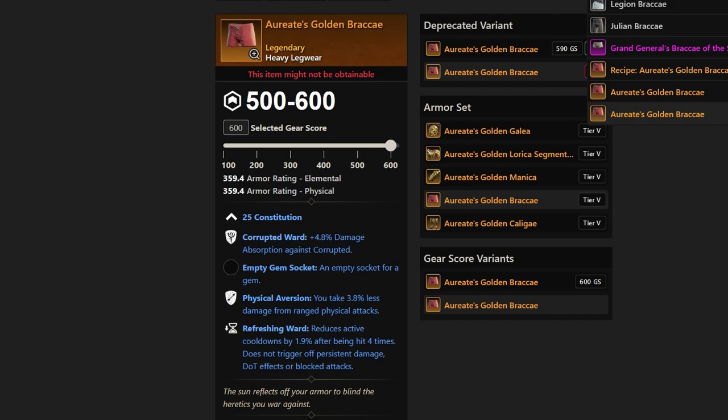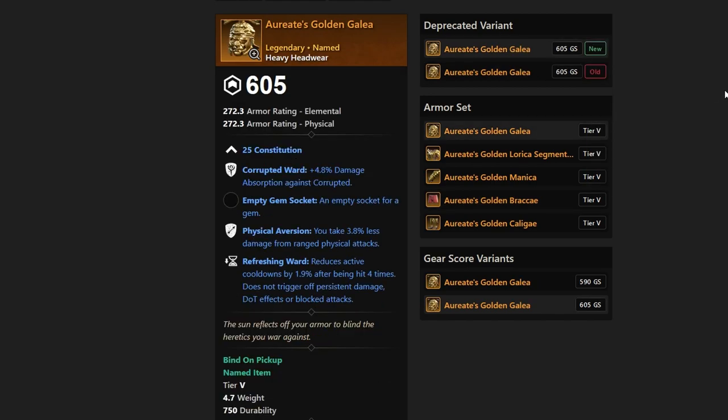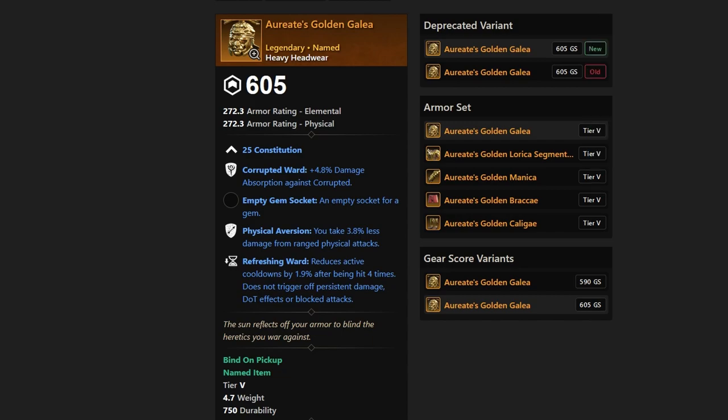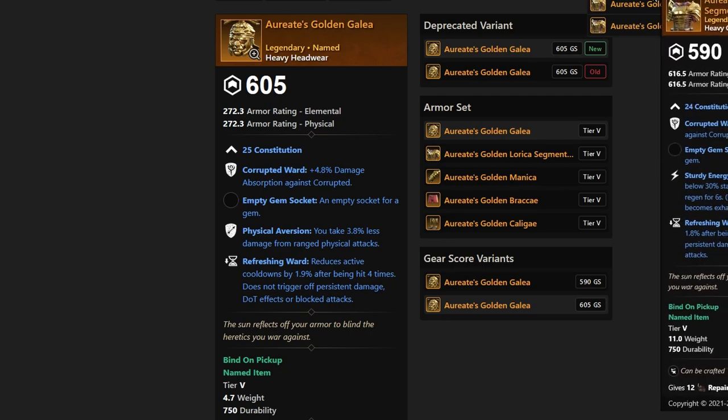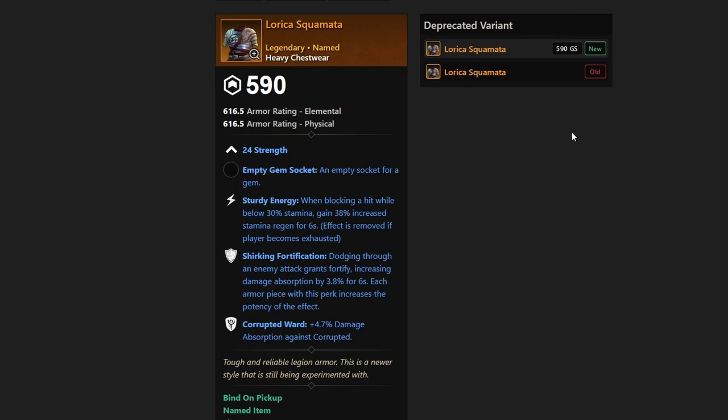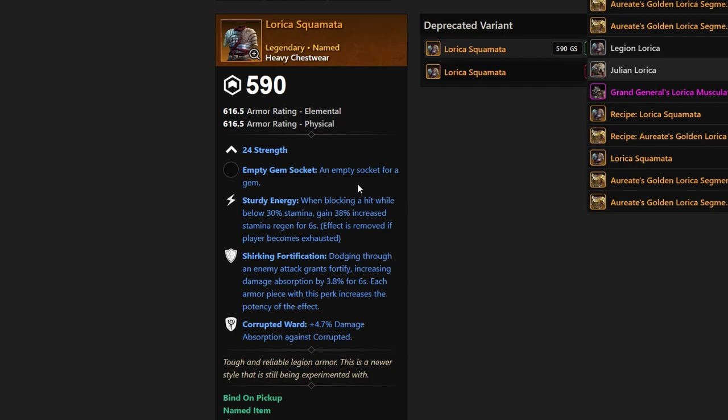The remaining General Crisis drops continue the Corrupted Ward theme. There's also the Galia — a heavy headwear piece with Corrupted Ward, making it a very nice tank Corrupted Ward set. Then there's the Golden Lorica, a heavy chest with more Corrupted Ward, and a final piece called Sagameta with Corrupted Ward, Sturdy Energy, and Shirking Fortification. You could actually use these quite a bit in a lot of Corrupted Ward dungeons.